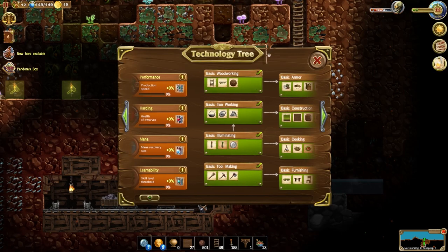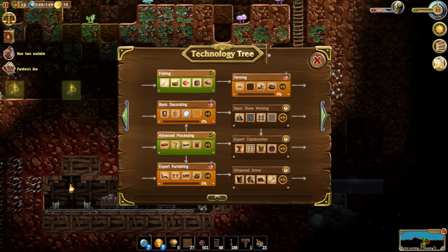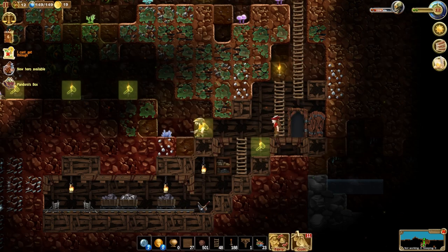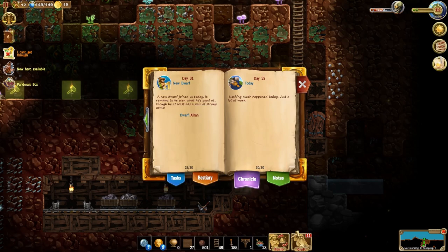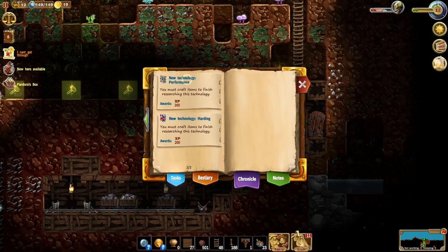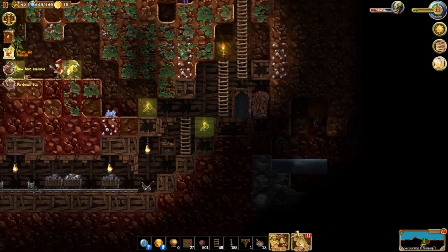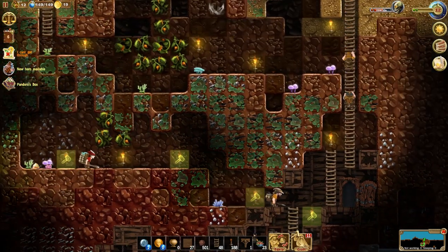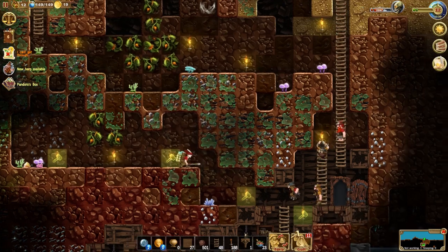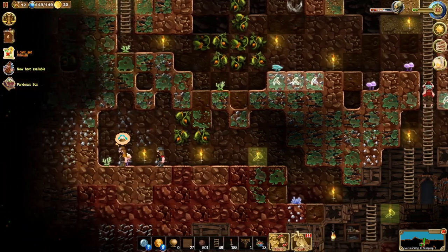Let's go ahead and check out our research. We've done quite a bit of research — can we do anything else? Not quite yet. Let's close that out. What are our tasks? Basic decorating, farming, mana, expert furniture, new technologies, hardening. We probably should start getting some of these resources out. So let's just go ahead and mark that all to be mined. Let's mine those two out as well.